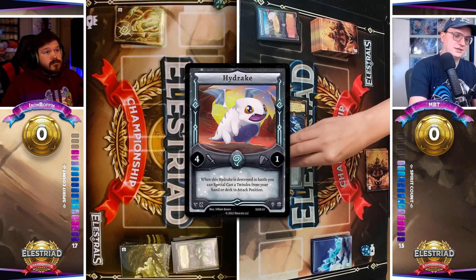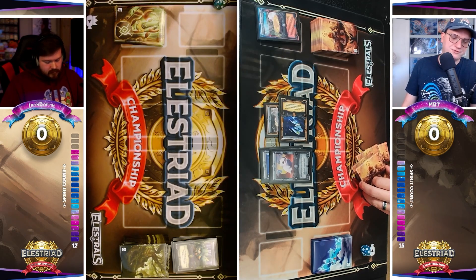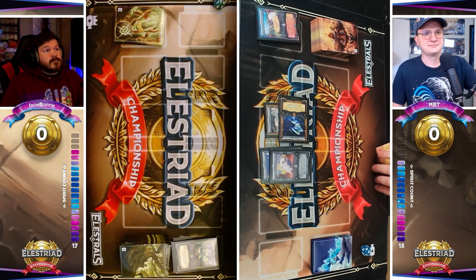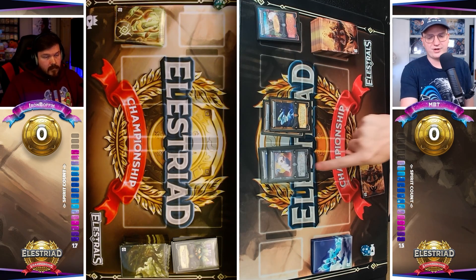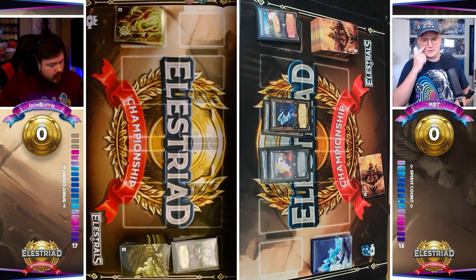MBT is going to throw down the Hydrake — it is not the Stellar one. I really want to see that Stellar one. For those who missed it, definitely go check out his opening — it was the best reaction to a Stellar of all time. Hydrake hits the field. I'm curious if MBT's going to go on the offensive with Estrabbit, and he is. So this is where things get a little dicey for Boffin, because he's going to take two hits.